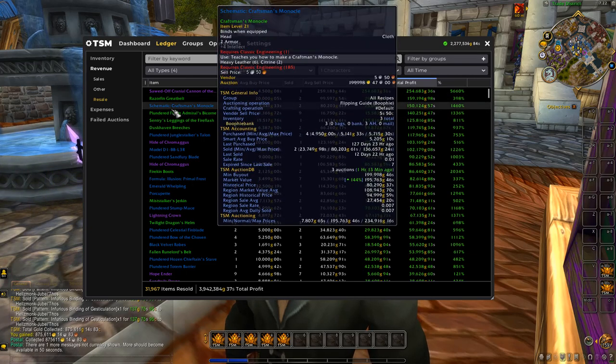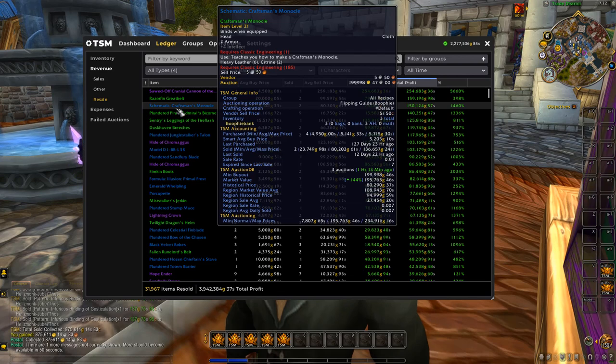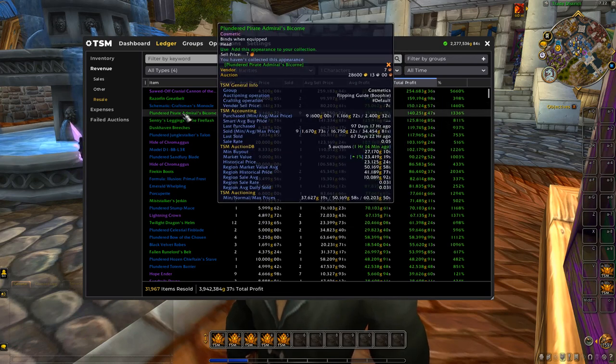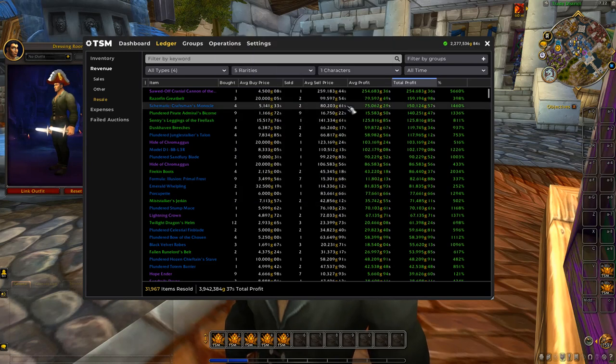Here is the Craftsman's Schismatic. We bought four of these for a smart average buy price of about 5.2k each, and we managed to sell one for 136k and another for 23k — giving us 150k profit from those.